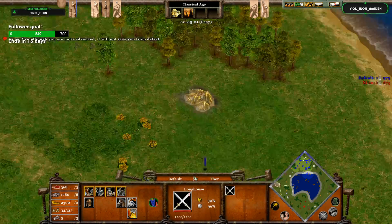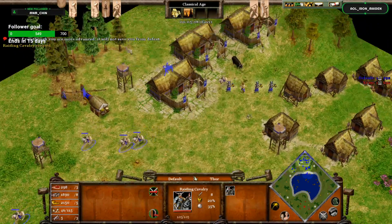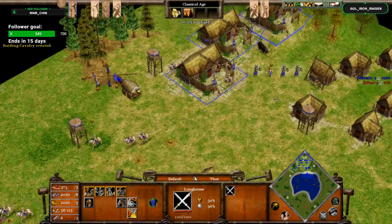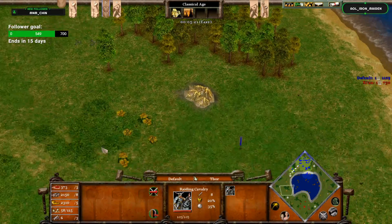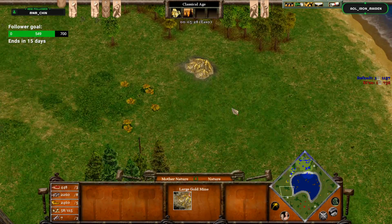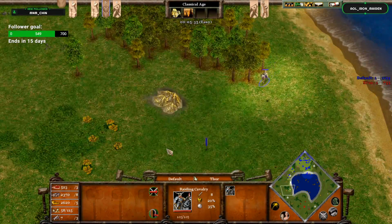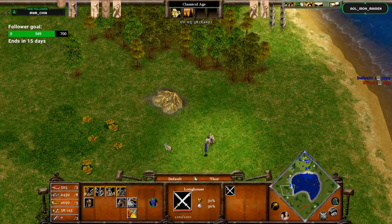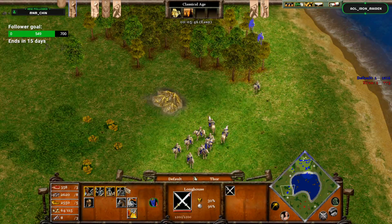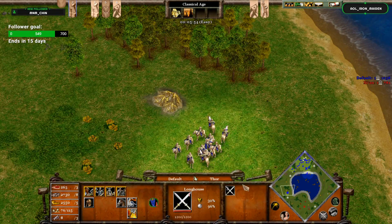Now let's get into the purposes of using hotkeys and control groups. For example, I have my raiders set to 5, my builder set to 6, longhouses to 2. Let's say I have my raiding party on a gold mine, microing my raiders, blocking villagers to kill more. I can press 2 to select my longhouses, click C to start building more raiding cavalry — and without even moving my screen, I'm already creating 3 new raiding cavalry, one from each longhouse, as long as I have the resources.